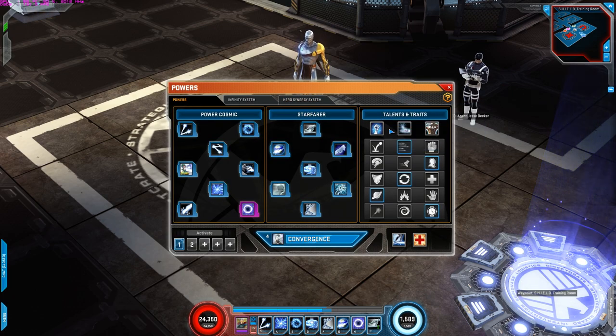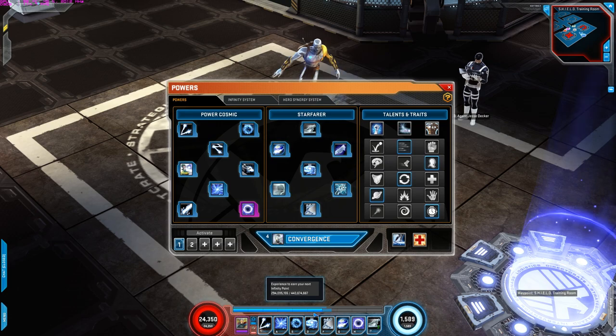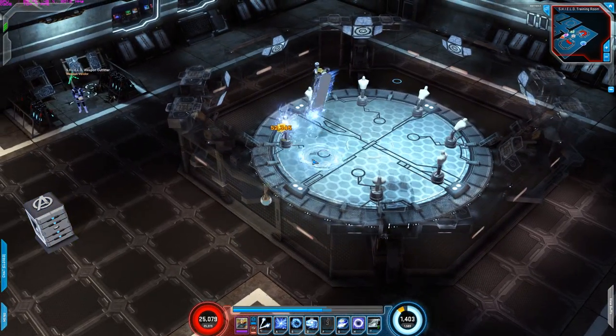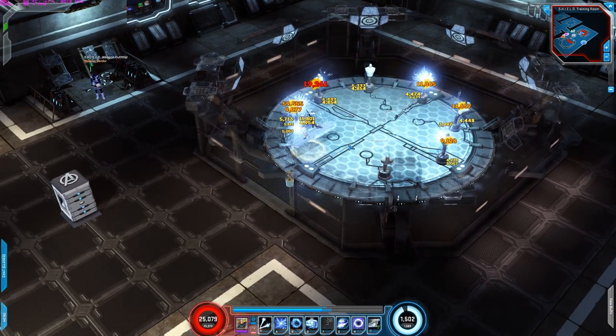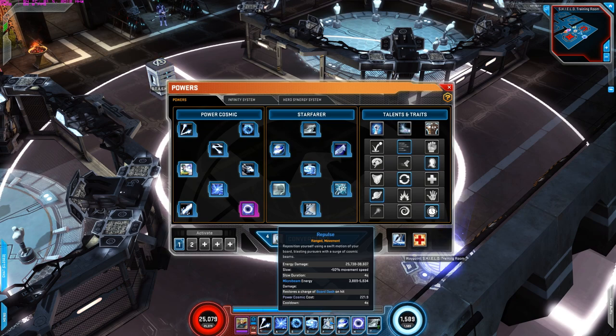For the talents and traits, the first row is Micro Beams — Repulse fires additional micro beams when activated. So essentially whenever I activate any of these powers, since I'm using Repulse, it now fires additional micro beams. This is really good because Repulse is the power you use a lot, it does quite a bit of damage as is, so having extra micro beams being fired is really really good.